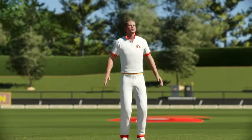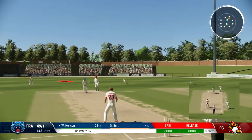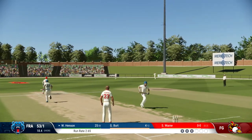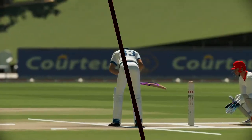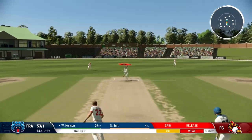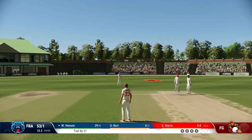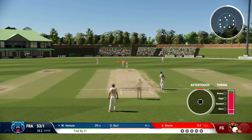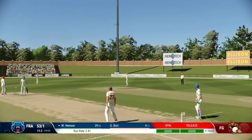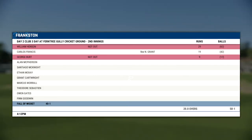That was a bad ball release-wise. Let's try it again. That was bad fielding and it's probably going to race to the boundary — and it has. Let's go for the slider, give this one a bit of flight. Hopefully we can get a dot ball to end this over. Ball a googly. So four from the first over. Frankston at 153, 158 now.